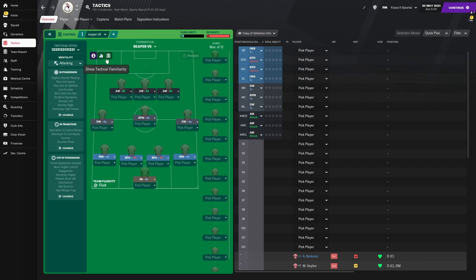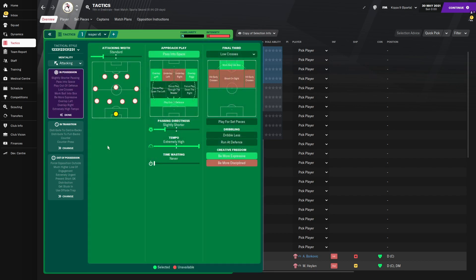So as mentioned it's by Superkorean. It's an attacking tactic. We are going to look at it with Sparta and Rotterdam because they're not part of the tactic testing. Attack and tactic in possession — we are going to be asking the players to use a standard attacking width, passing into space, playing out of the defence, looking for the overlaps on the left and right, slightly shorter passing directness with an extremely high tempo.